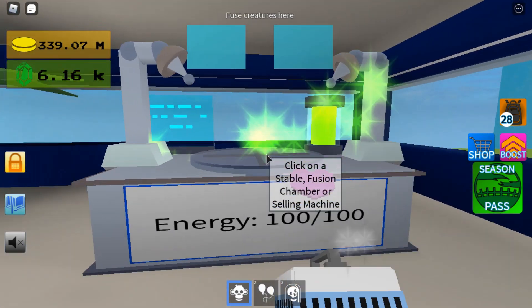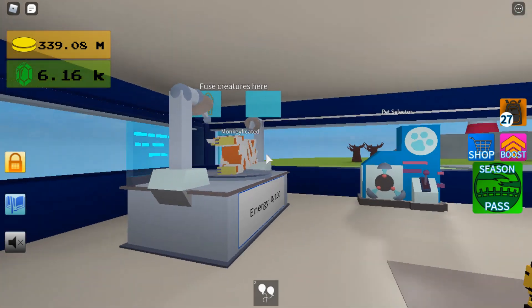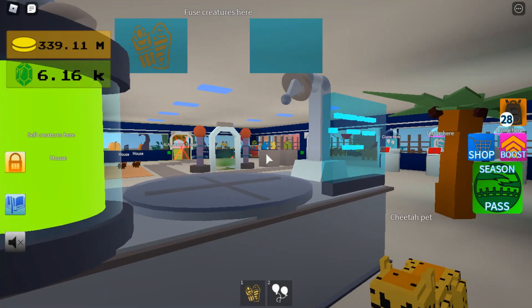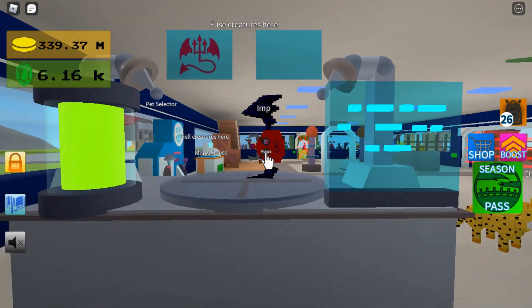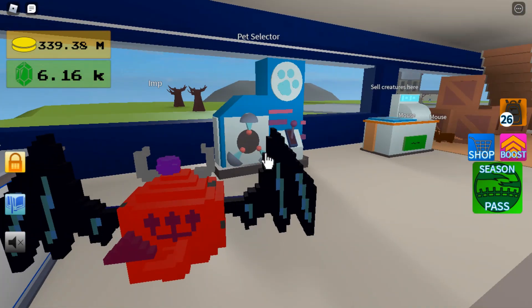The first one will be the Orangutan with the mummy essence to get the Mummified Orangutan, which looks pretty cool. Devil essence with this one — I've forgotten how to pronounce its name — and you'll get the Imp.